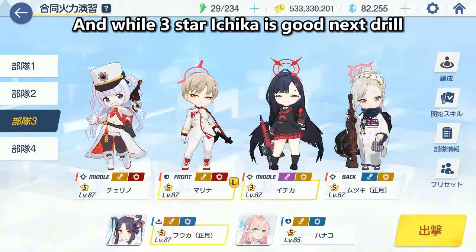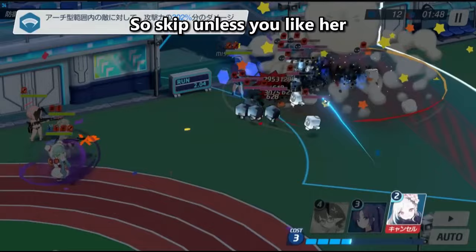And while three-star Ichika is good for the next drill, Momiji can also do it at three-star, so skip unless you like her.